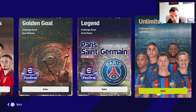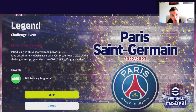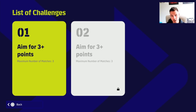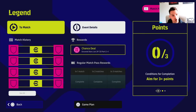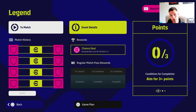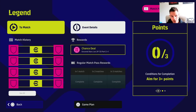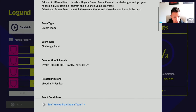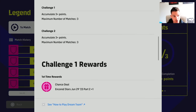We're going to enter into this and aim for three points — all you have to do is complete the challenge and get three points. There's also a free chance deal here for the player of the week. You can't set it to AI controlled and you have to play on the difficulty they set. The event details are there to read and the rewards are shown — you get a free chance deal from the first time rewards plus two skill trainers.